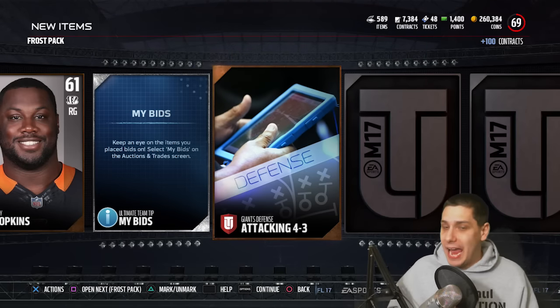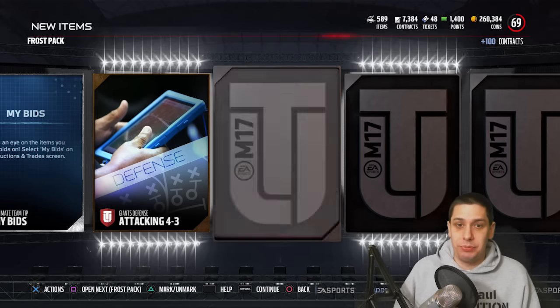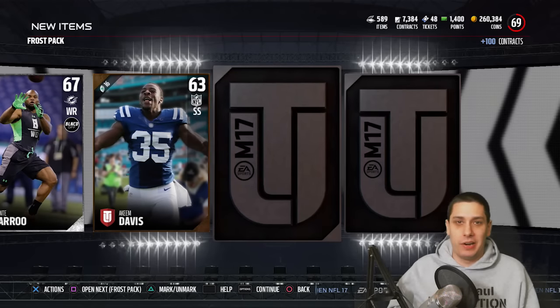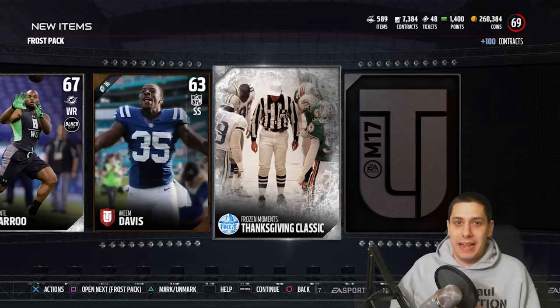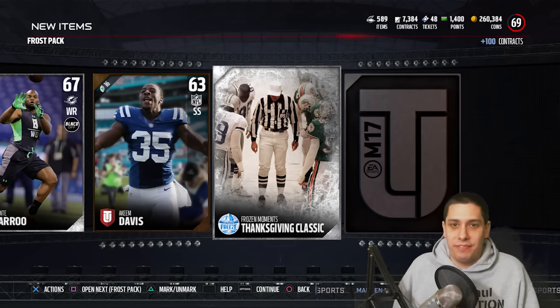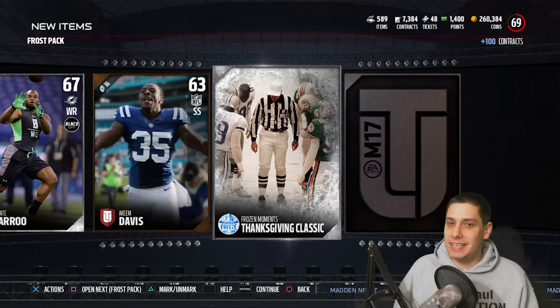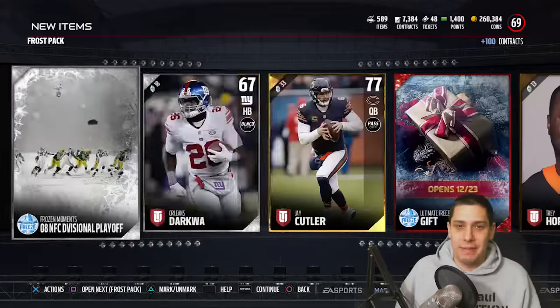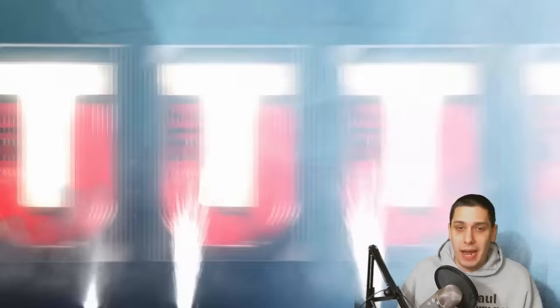It wasn't like I had inside information — I was just able to look at the gifts and be like, that's colored exactly like a pro pack or an all pro pack. And they were pro packs and all pro packs. It really wasn't that difficult if you looked hard — you could see the stuff in the gifts. It was a dead giveaway every single time. Anyway, let's go on.